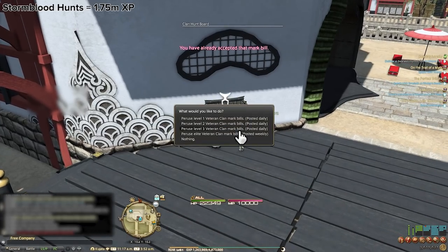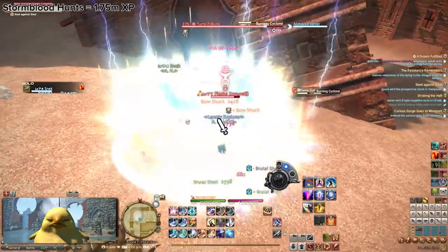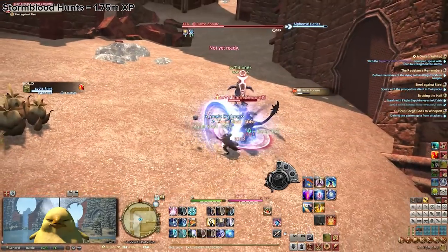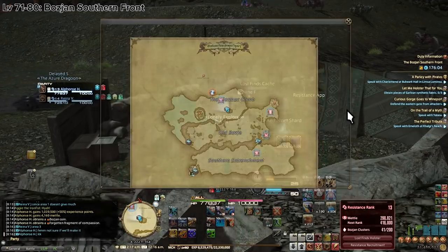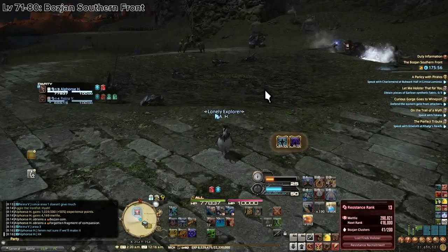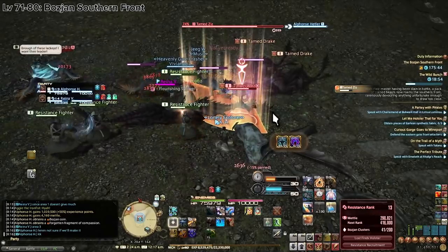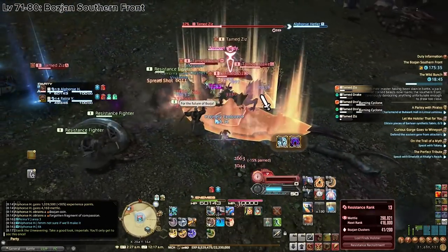At this point the armory boost I mentioned at the beginning is likely no longer active, so it's just you and the grind. The fastest way to get from level 71 to 80, especially with changes made in patches 5.45 and 5.5, is the Bozjan Southern Front. You can enter Bozja from level 71 and all your skills are unlocked to level 80 immediately, so you can practice your endgame rotation while still leveling. The majority of experience in Bozja comes from three sources: skirmishes, critical engagements, and Castrum Lacus Litore. All three were buffed significantly in patches 5.5 and prior.